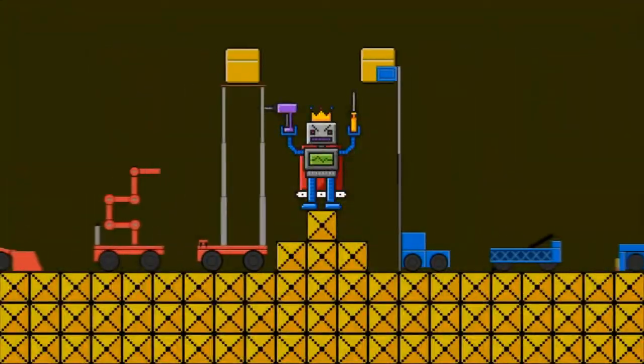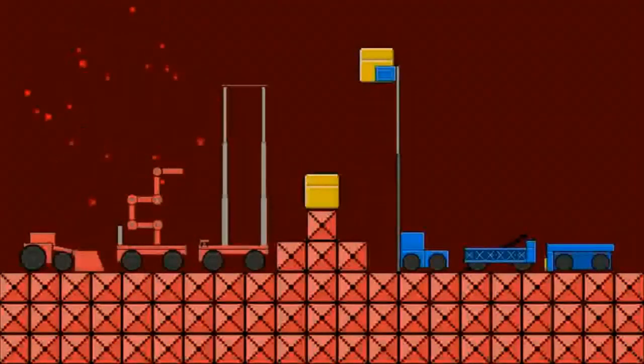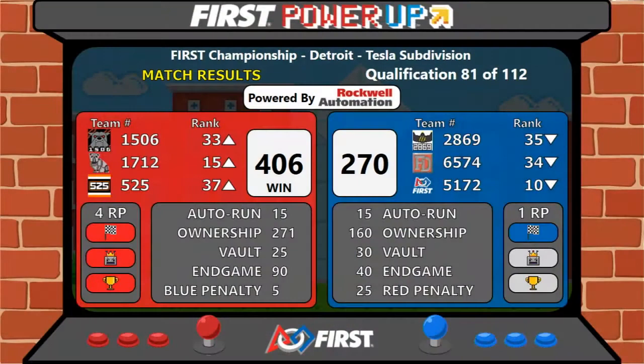The lead in that match bounced back and forth a few times, but your winner was your Red Alliance. They take it home 406 to 270, and four ranking points for your Red Alliance means those three teams are up in our rankings on Tesla.